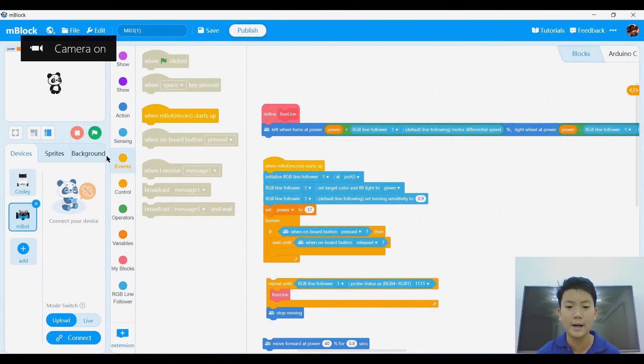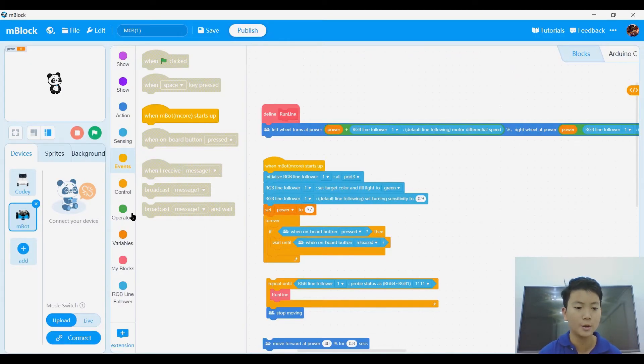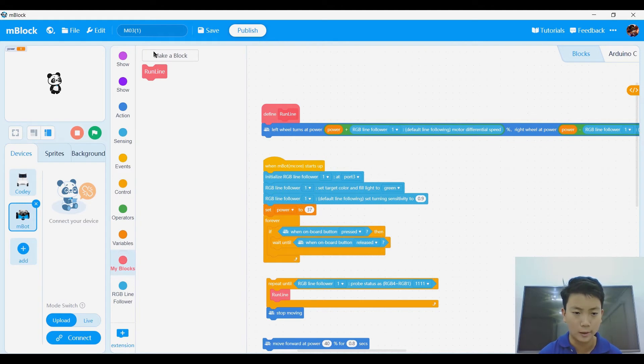Okay guys, now we're at my code for M01. First of all, we need to switch to upload mode, and then we're going to add the RGB line follower here in the extensions — right there. You can add it, but I already added it so it came up as delete. It should come up as add for you.